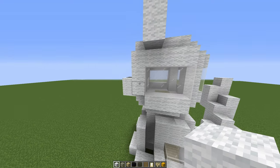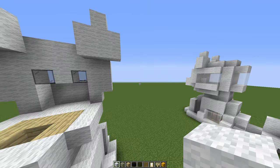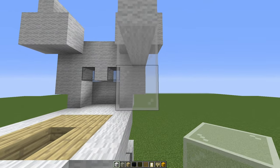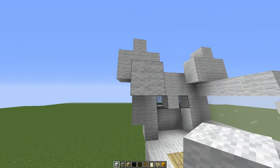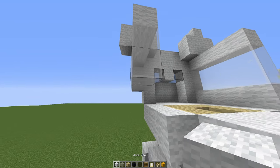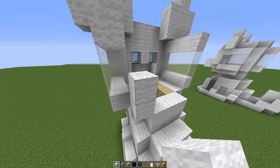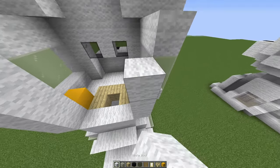Looking at the example model, this is the three we already built so we're just adding a three by four section here. Just under the ear, come across three — one, two, three — and then with white stained glass another three, then another three just under that and three white wool right under the glass. We'll do the same on the other side: three white wool just under the ear, three white glass under that, three more white glass, and then three white wool under the glass. We're going to pop a temporary block and put another little wall of four — one, two, three and four — and do the same on the other side.